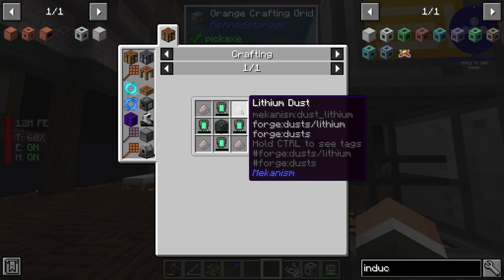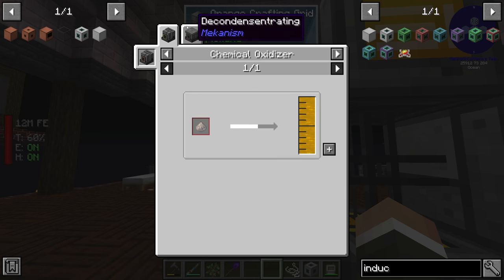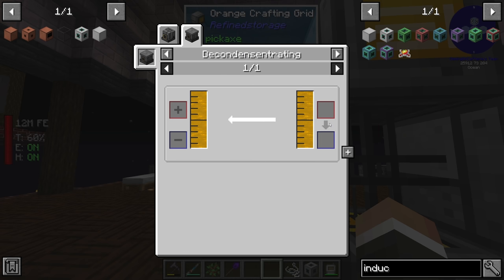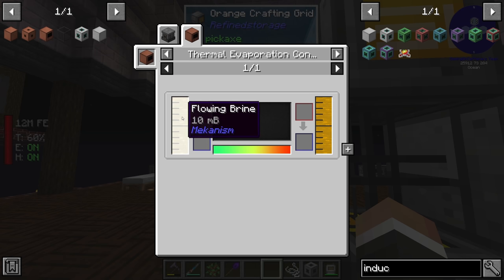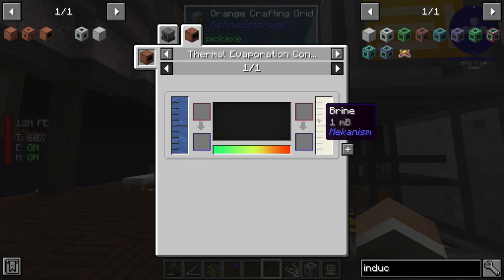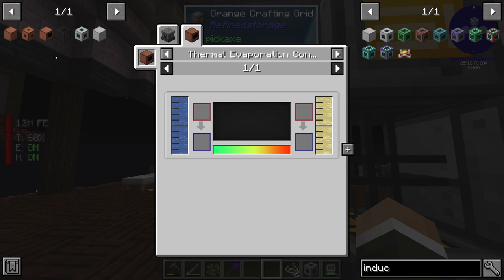To make lithium is quite an involved setup. To make lithium dust, we put lithium into a chemical crystallizer. Lithium is made in a rotary condensitrator set to decondensitrating mode, which turns liquid lithium into regular lithium. Liquid lithium we can generate using a thermal evaporation controller, which can turn flowing brine into lithium. To make regular brine, we need another thermal evaporation controller — this one can turn water into brine. So we're going to have to set up two thermal evaporation multiblocks.